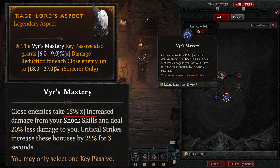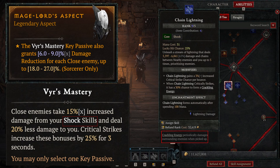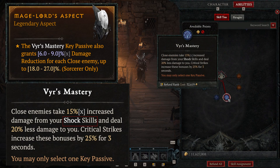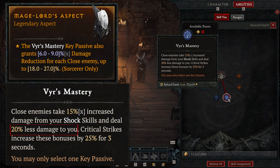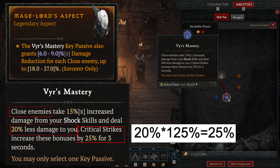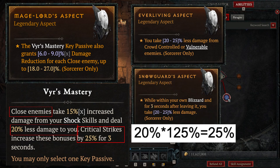However, it only adds damage to Shock skills, meaning it won't add damage to Crackling Energy as it is not a Shock skill. And if you are running hybrid builds through Chain Lightning, Frozen Orb, and Hydra, it would not be as juicy as it appears. Second, VS Mastery offers a 20% damage reduction to close enemies. Since Critical Strike is fairly often, we can treat it as a flat bonus of 25% damage reduction — which is as powerful as defensive aspects like Everliving or Snow God.